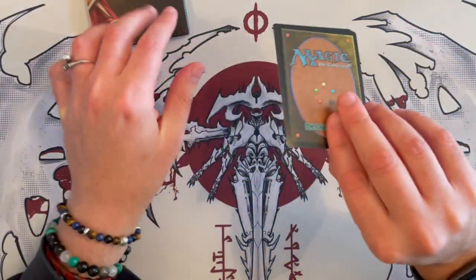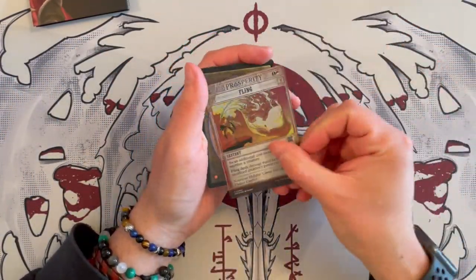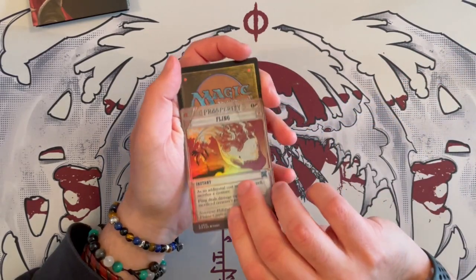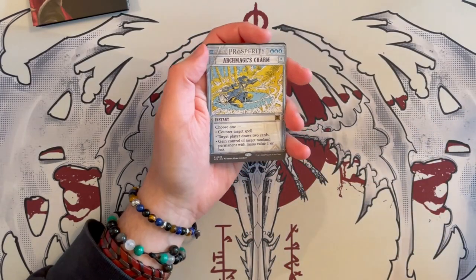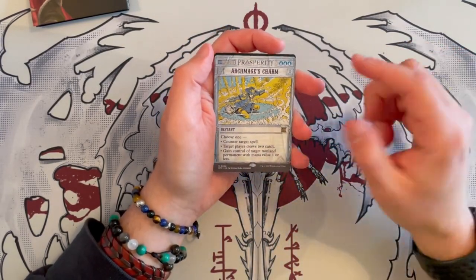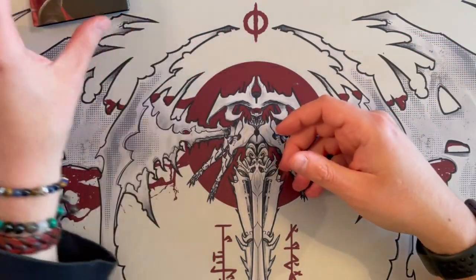In here you'll find three cards. One is a tokenite card, then two showcase slash variance cards. One is going to be the uncommon foil — and this is a Fling. And the next one is going to be either rare or mythic of any kind. Oh, another Archmage's Charm — so that's the second one we got. I see this is a win. And then a tokenite card that we don't need.